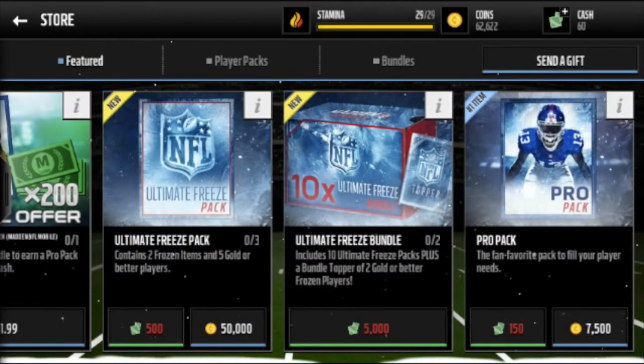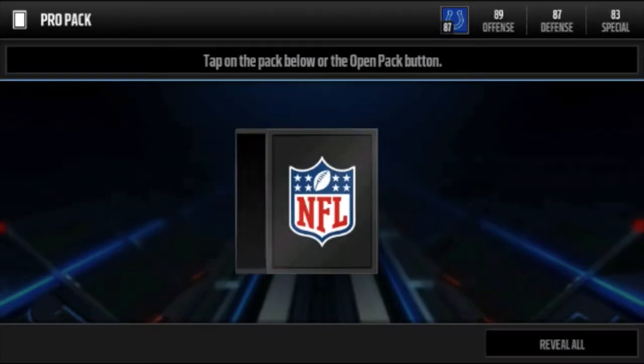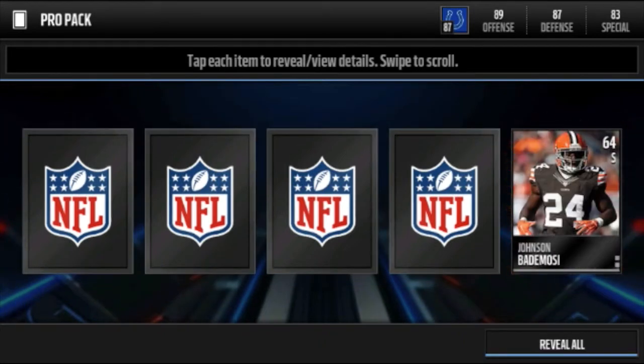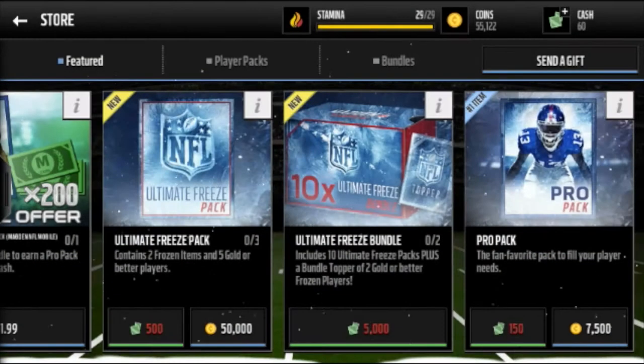I do want to pull double gold — I've only done that like twice in the two years I've played Madden, so that'd be cool. Let's hit it from the back. Silver... oh, Derrick Carr! And we get the Bengals logo — I'm gonna keep that. I don't know how much it'll sell for because the bundle came out yesterday.